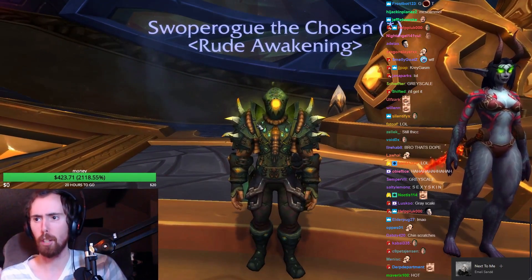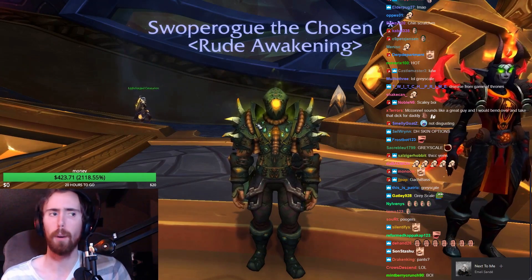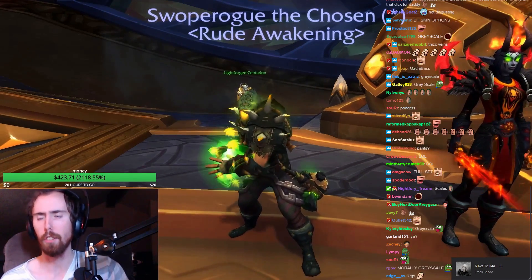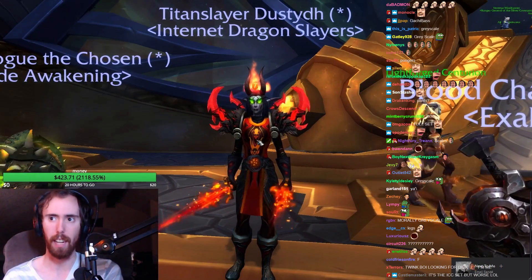Super Rug chose this — this is pretty much a full ICC set, minus like two pieces. Come on, bro, like what do you mean? Yeah, the grayscale — there it is. Yeah, this is a terrible set. I'm sorry. Scooper Rogue, tight slayer, dusty — this is a pretty decent looking set, I think.